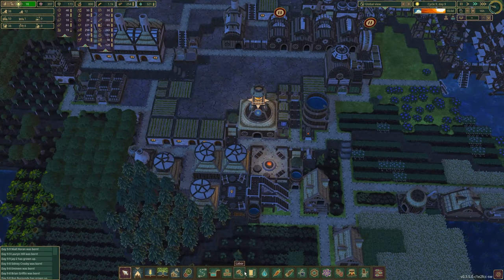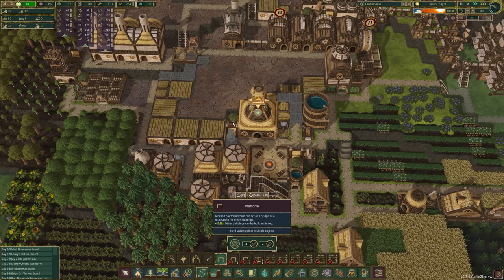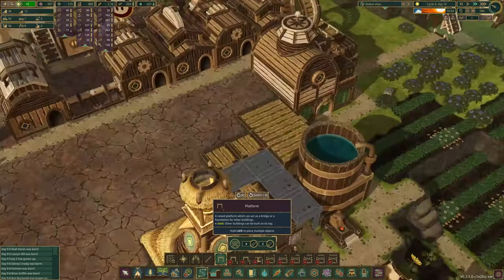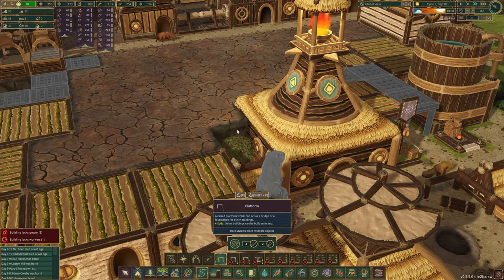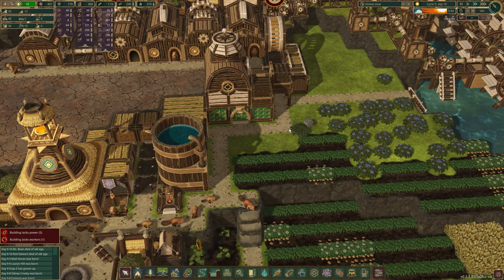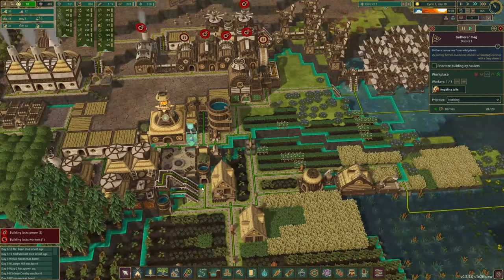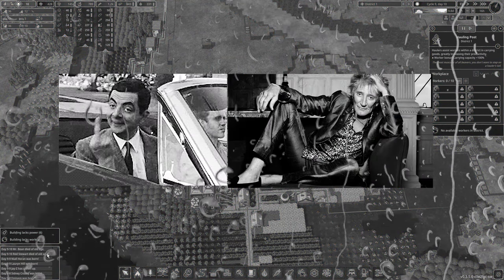I wish you could build on top of bushes — like you think you should be able to, because they're not too high. They're below the one height limit; they're not like stairs that you're going to hit your head on. But it is what it is. Building lacks workers — finally ran out of extra workers. We have 12 baby beavers waiting, but Mr. Bean and Rod Stewart have passed away.